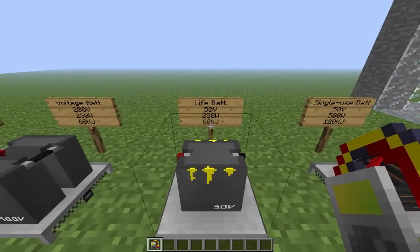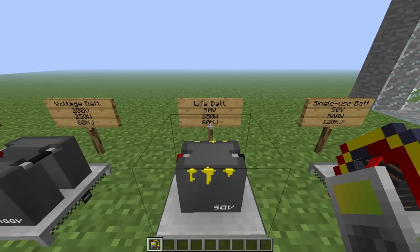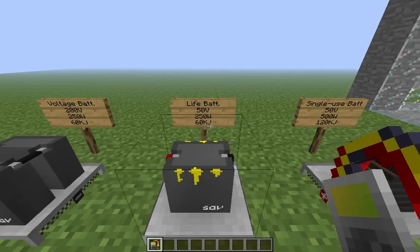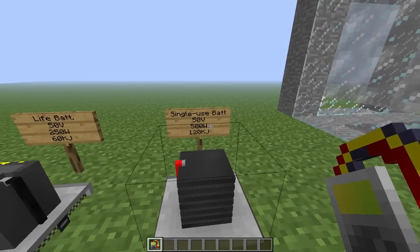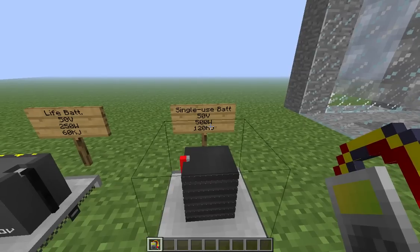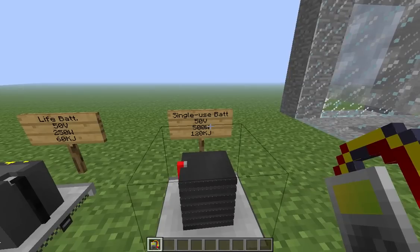Next, you have the life-oriented battery. He has the same electrical statistics as a cost-oriented battery, except he's hardier and lasts longer. We'll talk about battery life later on. Finally, you have the single-use battery. As the name implies, once he's used up, he's dead. He does, however, have a higher power output and higher energy storage than the cost-oriented battery, which makes him useful in some applications, such as a far-away base or power that you very rarely use.